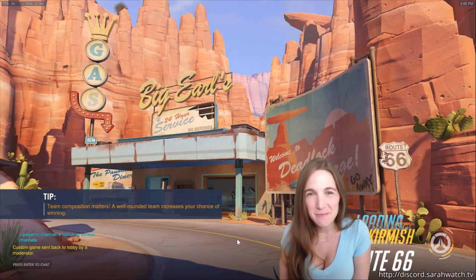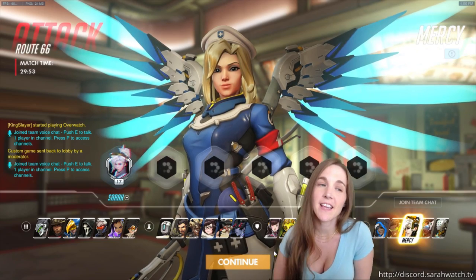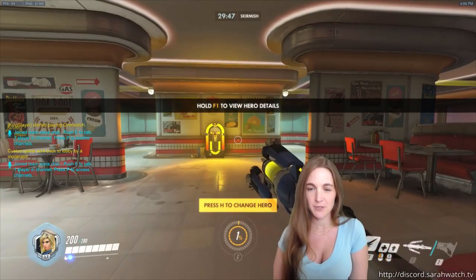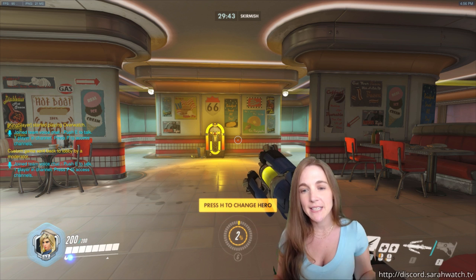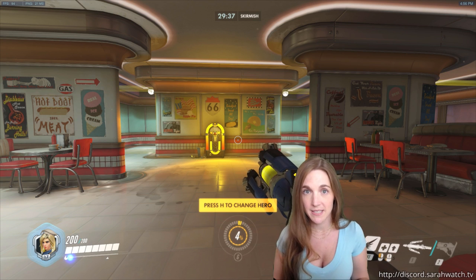Hey guys, I'm Sarah and I play a lot of Mercy. Today I'm going to do another one of my one-take guides to Mercy positioning, and today, as you can see, it is on Route 66 Attack. I've gotten a lot of questions about positioning with Mercy on a payload map, so I wanted to go through and do a really deep dive, covering all the areas of the map and how I think about them as I'm playing Mercy on Attack Route 66.